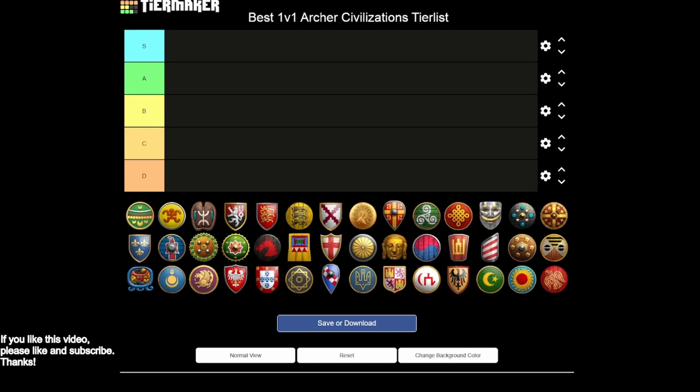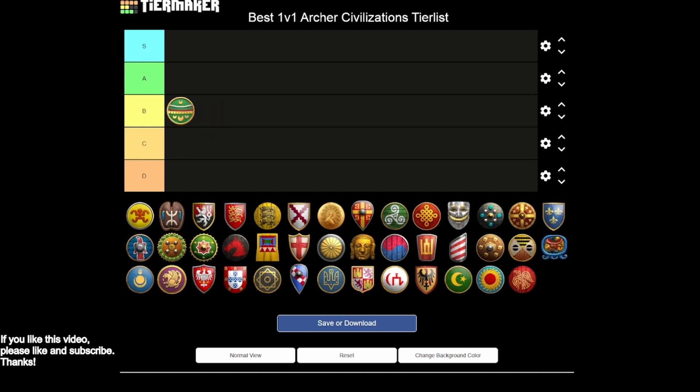Starting with the Aztecs — a really good example of a civilization missing some technologies. I'll put them in B tier because you're missing thumb ring and the last armor upgrade. However, you have a really nice early game economy, create military units faster, and you do have arbalest with bracer. The Atlatl technology gives your skirmishers a nice bump in attack and range. You can have a really strong opening but will taper off later, and you're missing cavalry archers and hand cannons entirely.